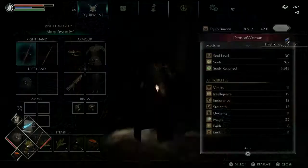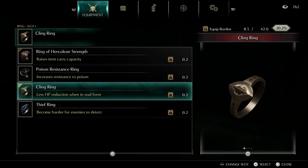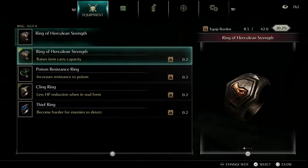Got the Thief's Ring, let's put that on. So what rings have we got so far? Less HP reduction in soul form, increase resistance to poison, raise item carry capacity - we might as well get rid of that one and equip this. Item burden is around 20 percent, that's better.